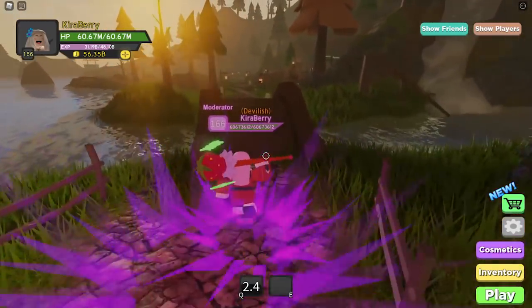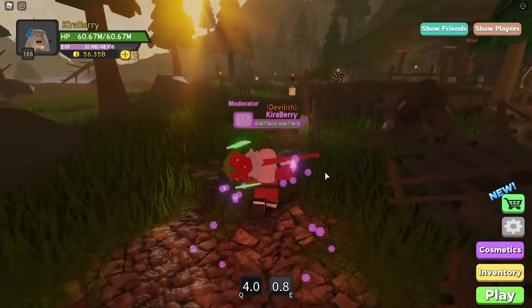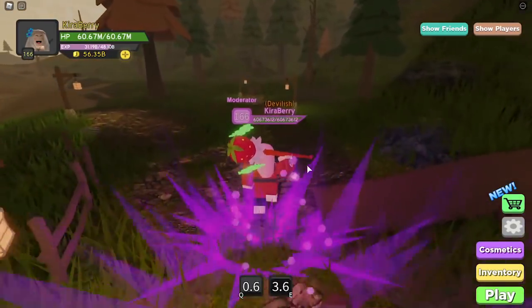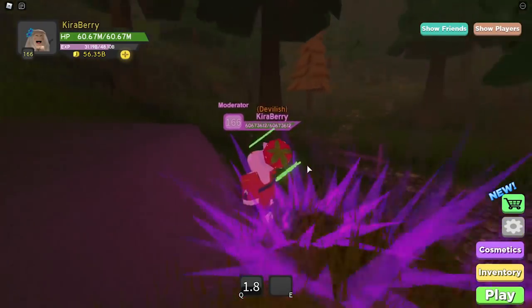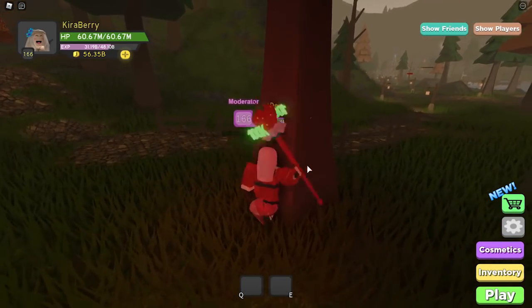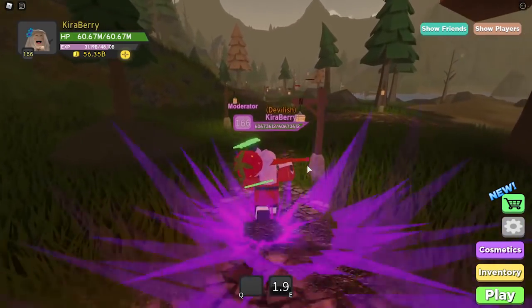The first gem is the Red Gem, and it's going to be behind a tree way past the spawn point, past the training dummies, basically at the very end of the path. I do have my Pulse Waves equipped to make this a bit faster. You can walk in any direction to find it — it's behind a tree at the very end of the path. You don't collect the gems into your inventory; you just walk over them.